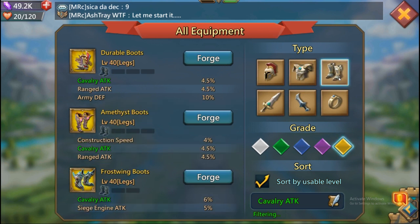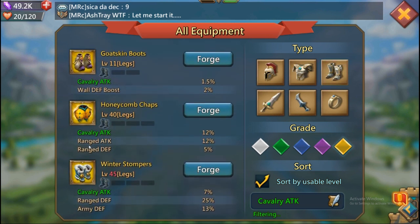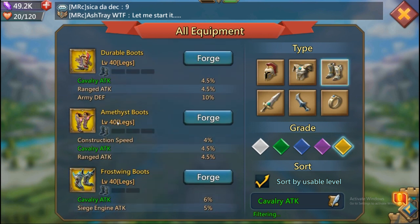For shoes, we're in a bit of a dilemma between the Durable Boots and the Amethyst Boots — they both give you four and a half percent cavalry, which is insanely good. Just like with ranged attack, you can go with the Amethyst Boots for the construction set and later upgrade to Durable Boots for your army defense and general war set. There are also the Honeycomb Chaps, which we covered in the ranged attack video — they're insanely good for cavalry attack as well. It's pretty much the same decision as ranged attack: think about what you want and how you want to build your set.